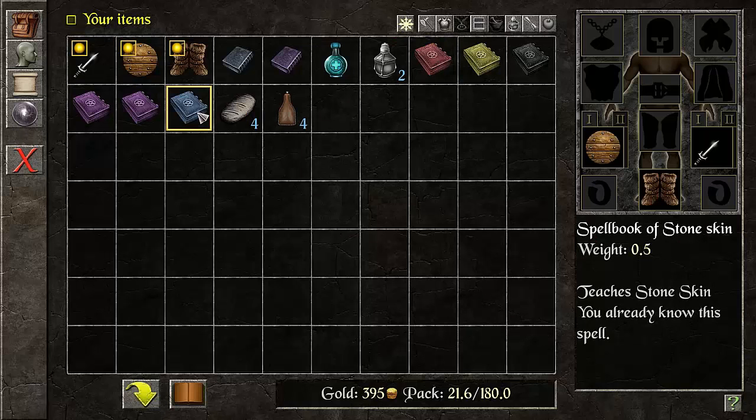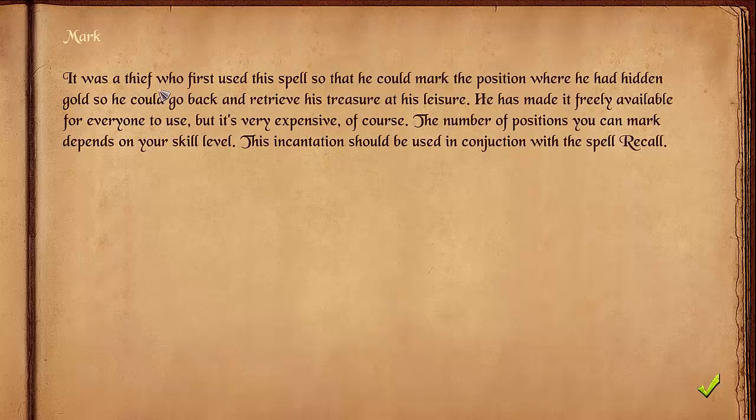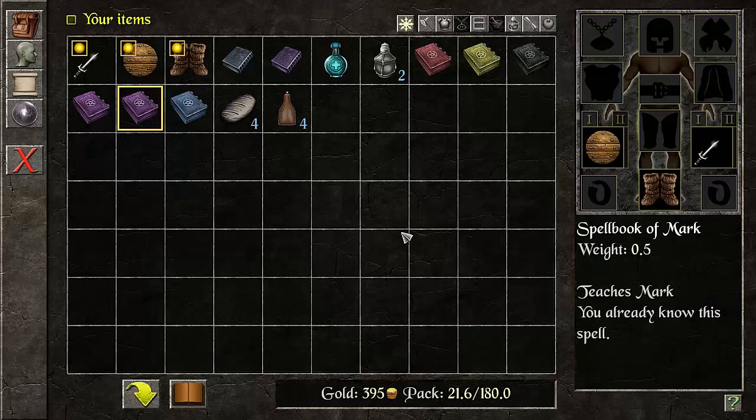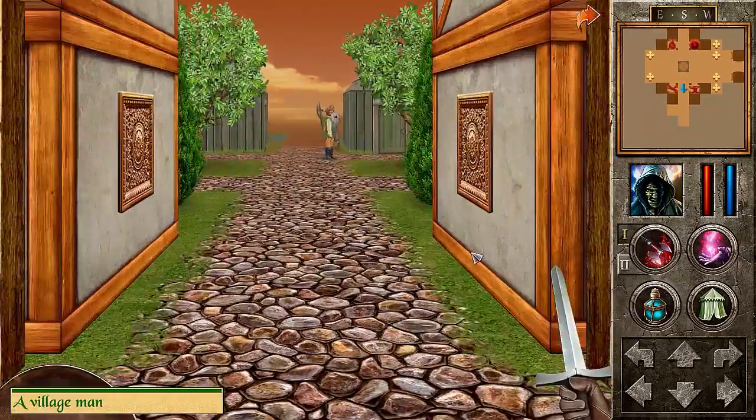Mark. I have learned it. It was a thief who first used this spell so that he could mark the position where he had hidden gold, so he could go back and retrieve his treasure at his leisure. He has made it freely available for everyone to use, but it's very expensive of course. The number of positions you can mark depends on your skill level. This incantation should be used in conjunction with the spell Recall. Oh, that's cool! So we can actually put down our bind point — this is going based off of EverQuest wording. We can set our bind point and then use Recall.